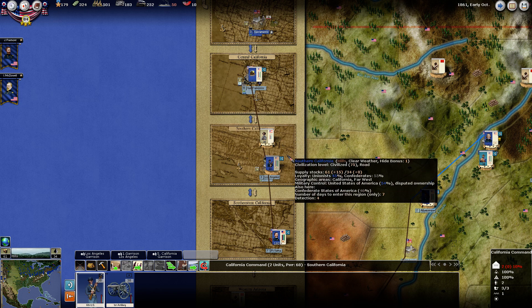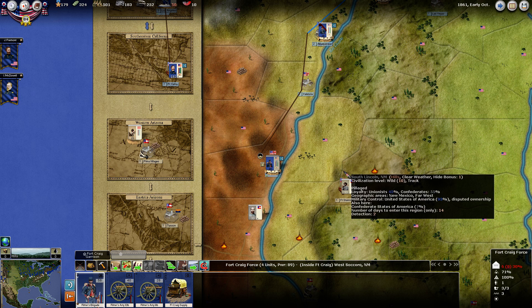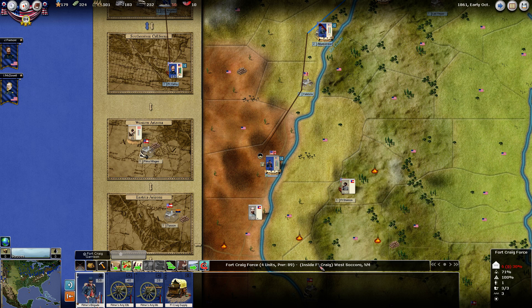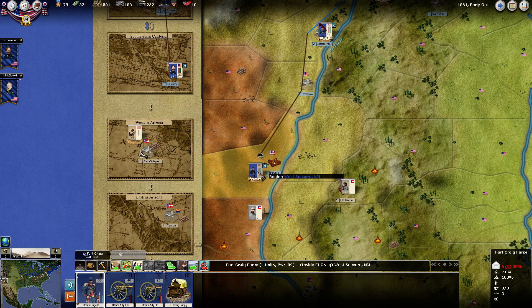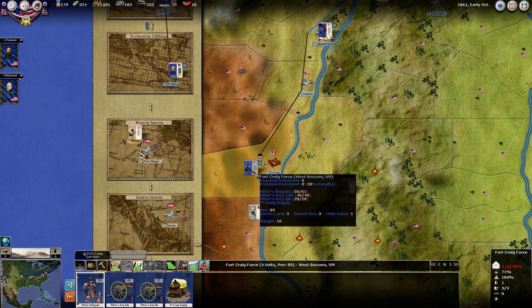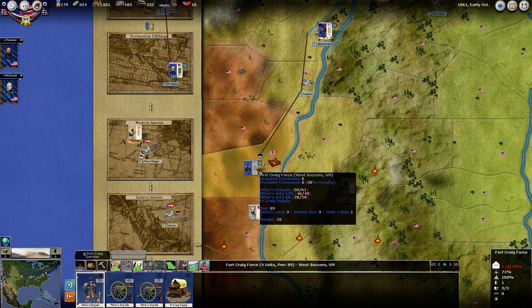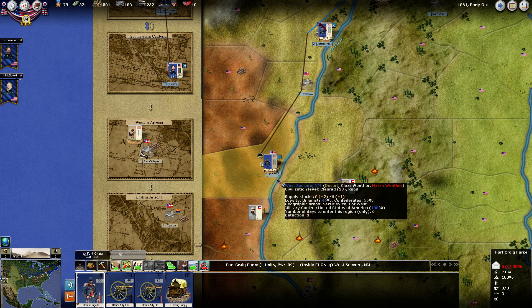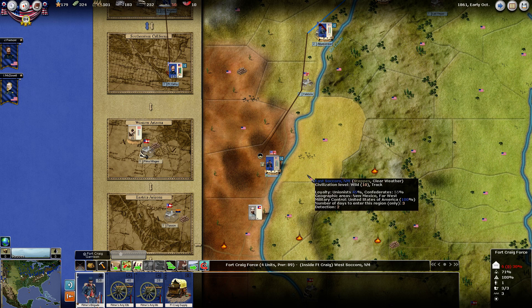Next we have this force — we're just going to keep these guys here. Are they inside the fort? They're inside the fort with an entrenchment value of 3. Do we want to be in the field? That gives us no entrenchment value, so it would be wiser to keep them inside.